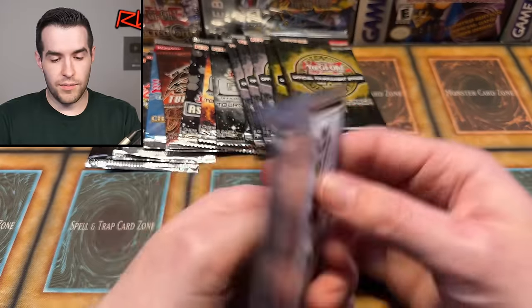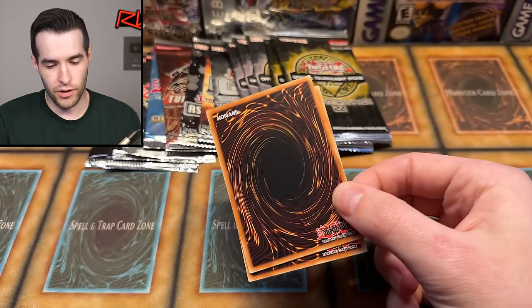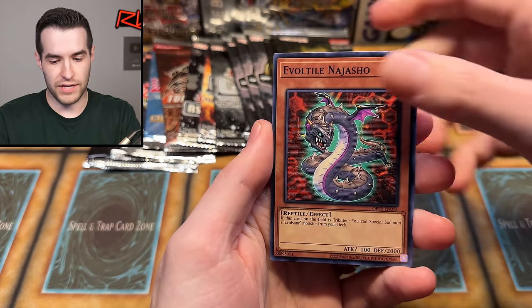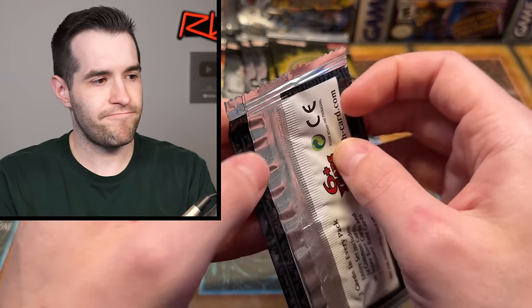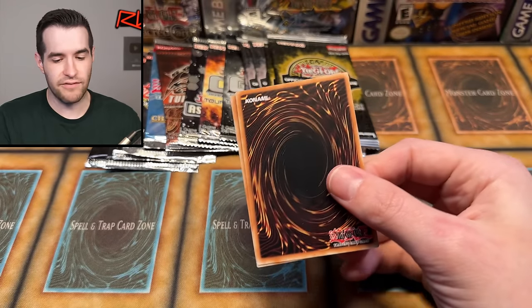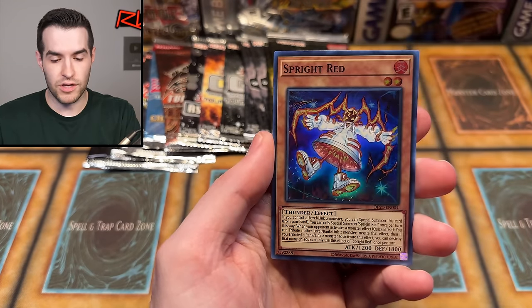Come on OTS, don't burn us — give us one good pull. We have Evo Force, Evil Tile, and Baby Raccoon Ponpoko. OTS 21, I believe in you — it's about 1 in 16 to 17 for an ultimate in OTS packs, I believe. There's Spright Red. We should get one at some point — well, we have 20 packs total, so I guess we're kind of on ratio, but we only have 10 of each.